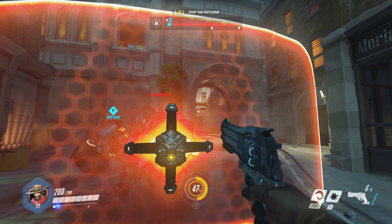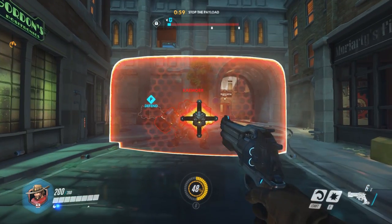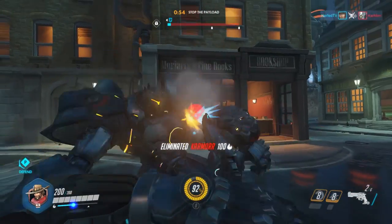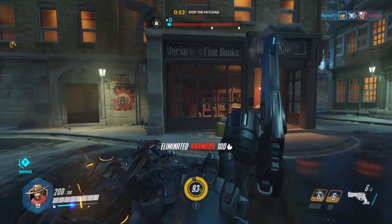Now this one's a doozy: as McCree, you can toss your flashbang over a Reinhardt's shield near his head. This will not only stun him, but it'll drop his shield and allow for an easy kill.